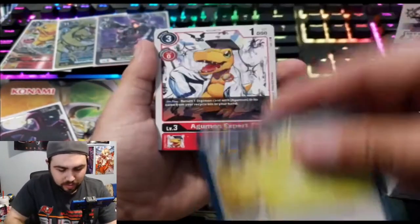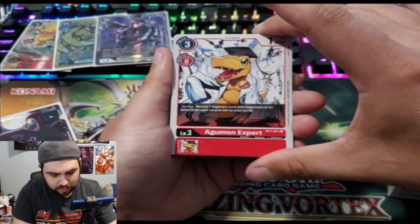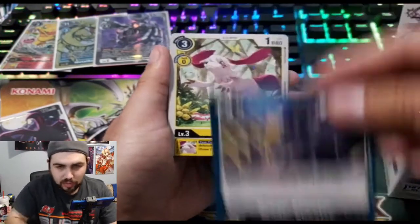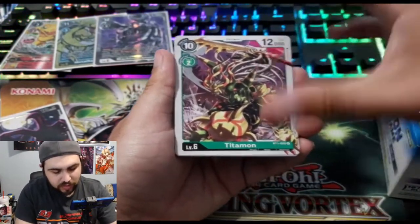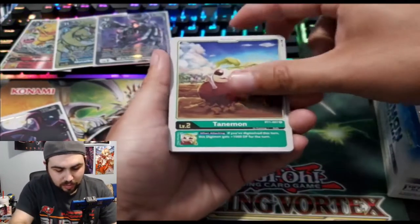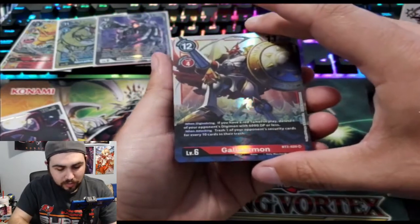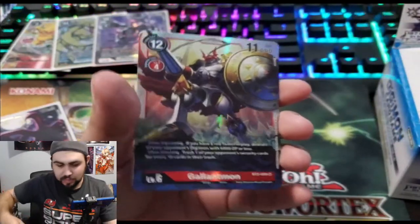Liamon, Atomic Ray. Agumon Expert — I did not know this was in my set, interesting. Madelimon. Spider Shooter. Labramon. Titamon — I feel like they shouldn't give that card such a strong effect. Tanymon. And Gallantmon as our second SR — that's wild! That makes three for me actually, since I bought some earlier.